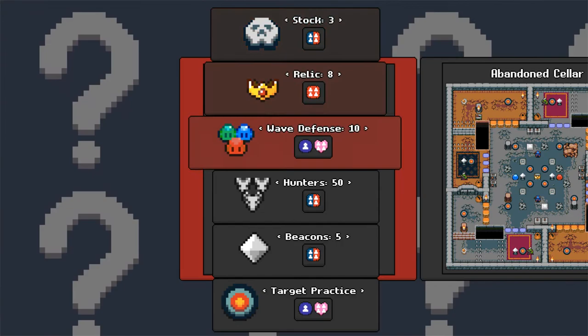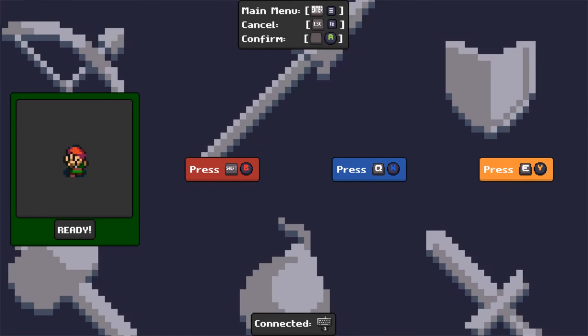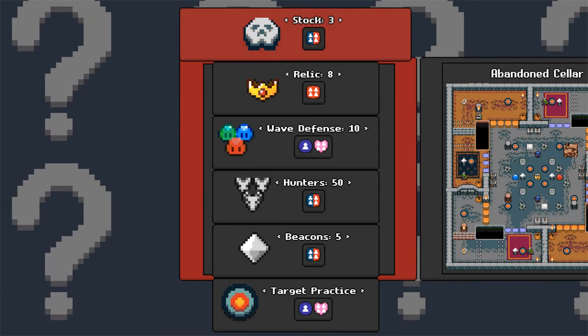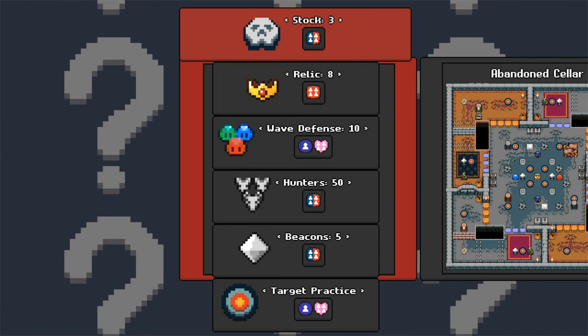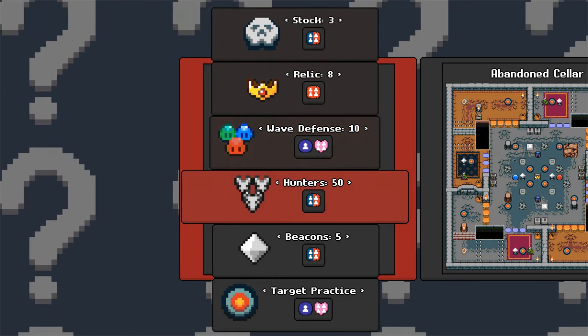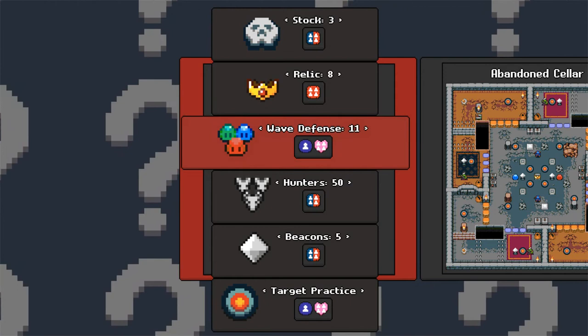Wow, that's awesome. So we can do way better things. The little image on the stock means two versus two I guess. That means free for all. This means it's solo or cooperative. So really I have target practice or wave defense — that's basically all I can play.